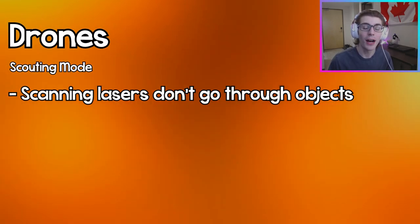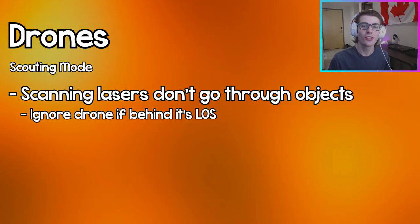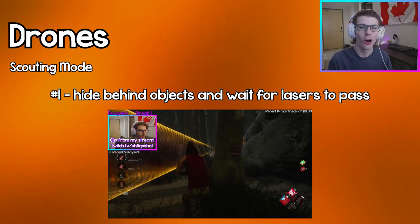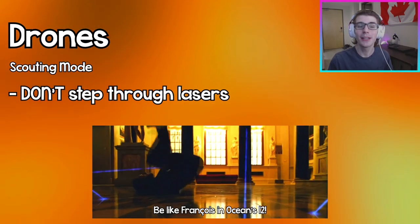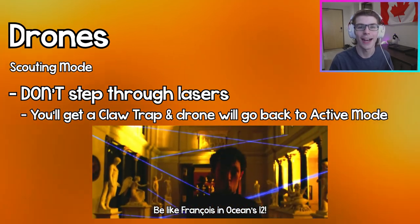In scouting mode, you can hide behind objects and cut your line of sight from the scanning lasers, so if you can stay inside the zone and work on objectives without getting scouted, just ignore the drone. To reach and eventually hack it, you can hide behind objects to make it easier, or just run in a diagonal line and cut back — that way you'll reach the drone as fast as possible. Be careful though, because if you step inside the laser you'll get a claw trap and the drone will go back to active mode.